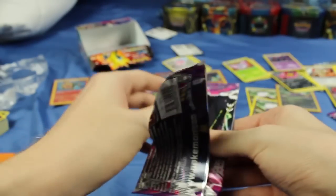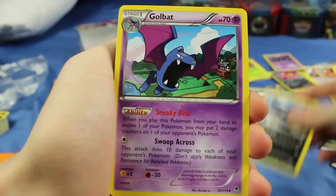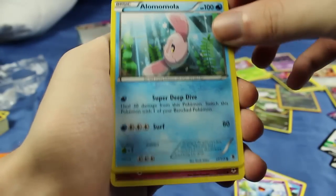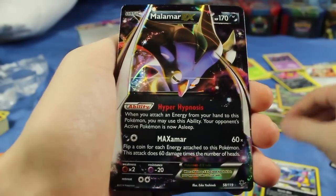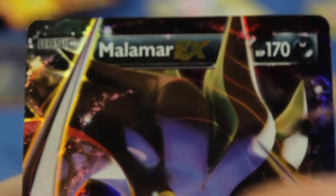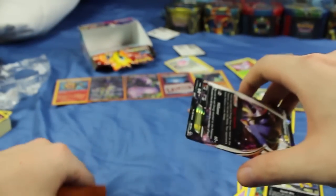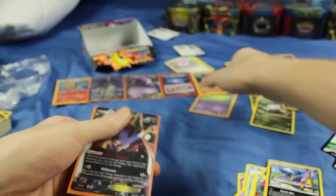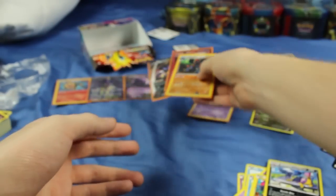Last pack — our last chance at an EX for this opening right here. I still can't complain — we did get a Gigalith Holo as well as a Team Flare item, so not terrible openings, but an EX would make this just that much nicer. We have Liepard, Golbat, Wobuffet again with beautiful art, Alomomola, Dedenne, Litwick, Frillish, Helioptile, Liepard Reverse Holo, and — Malamar EX! Yes! We wanted to end this off with an EX, and we get to. I now have the full art as well as the regular EX version of this guy. Very nice — Hyper Hypnosis. Let's put him in an orange sleeve. So these are our three new good pulls: Jamming Net, a Gigalith Holo, and Malamar EX.